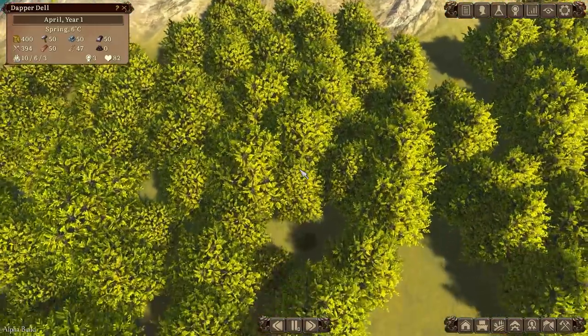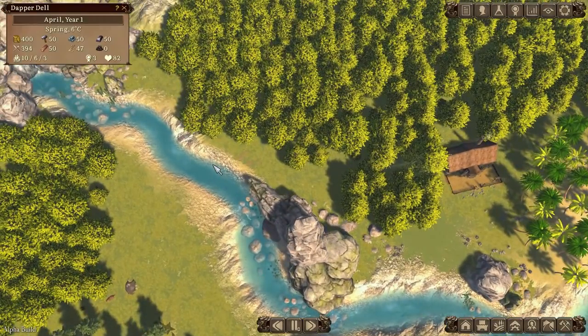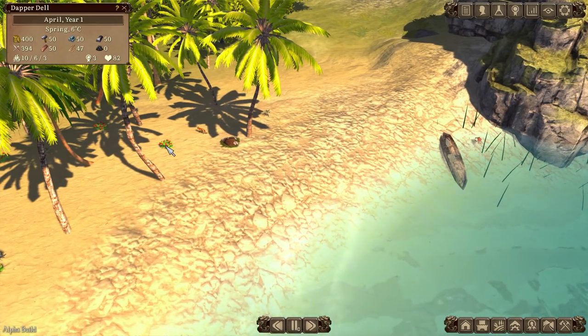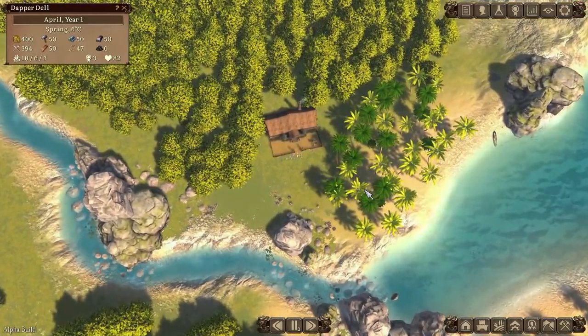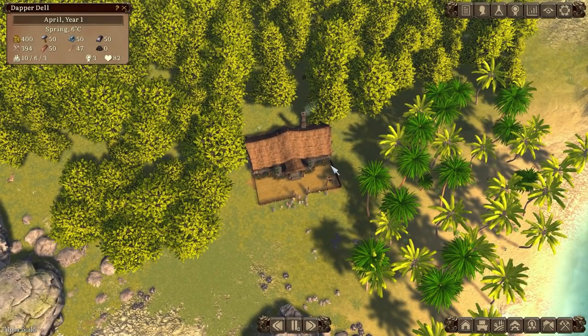The whole survival city builder genre tends to look much the same early on. There's a boar's den nearby and we start next to a little river. When time stops the river doesn't care, nor do the birds, but the boars do. We've got crabs, foxes, different types of trees, rocks, and iron ore. This is basically what Banished would be if it had continued to be developed into 2021.